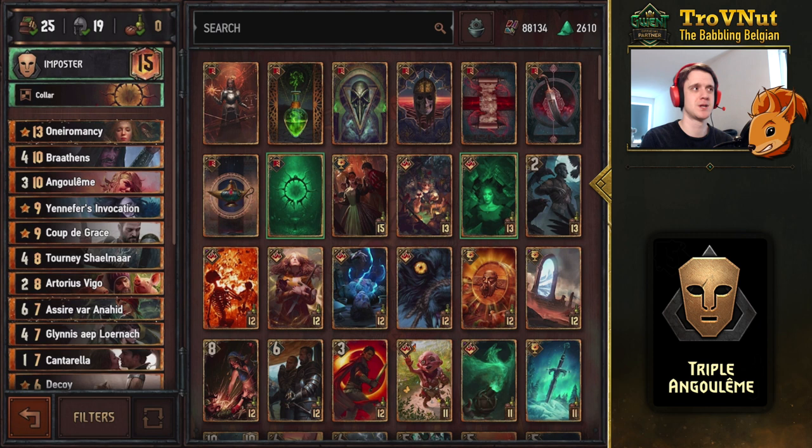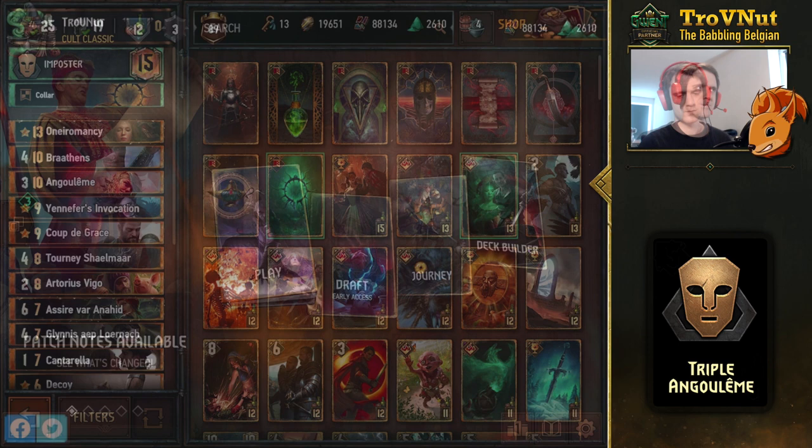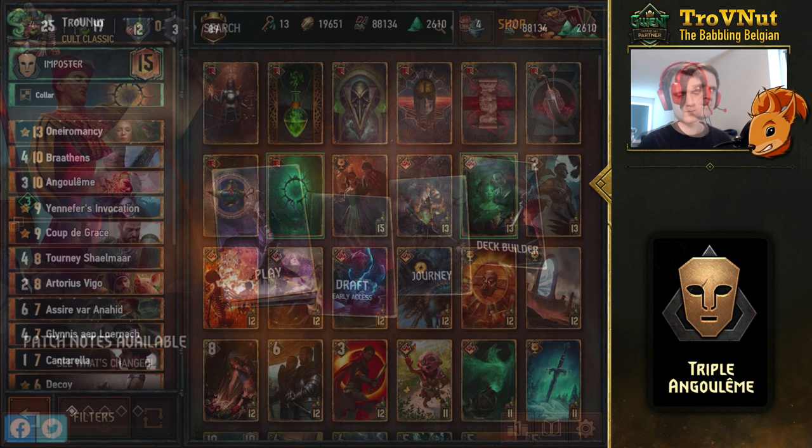V is a bit annoying to play against — if you're lucky you can have something happen like what I just had. Let me know in the comment section what you think of this deck because there are a lot of ways to improve it. But it's one of my attempts to make a Nilfgaardian deck that is still fun to play and doesn't just rely on Lockdown and brute force to win. What do you think about the Triple Angoulême deck? Do you want to play it? Let me know, and thank you enormously for watching. I hope to see you in the next episode of Gwent Edge. Goodbye and stay nutty!